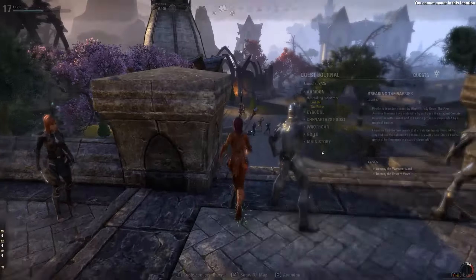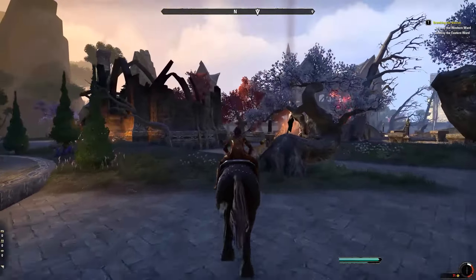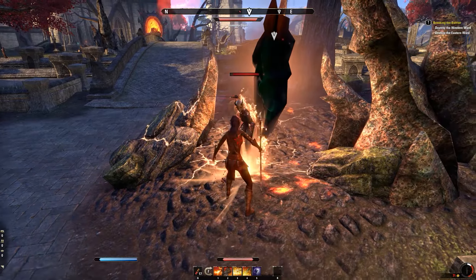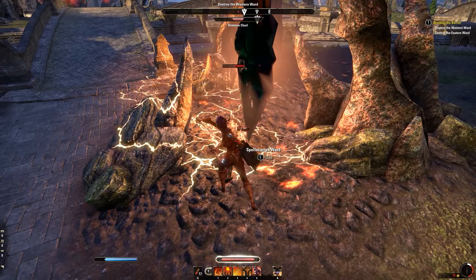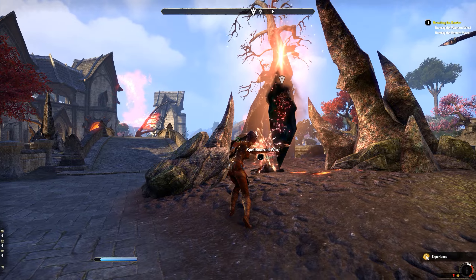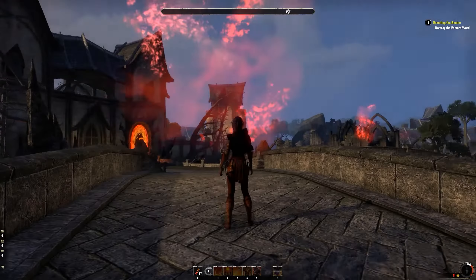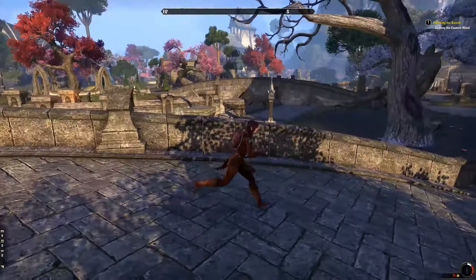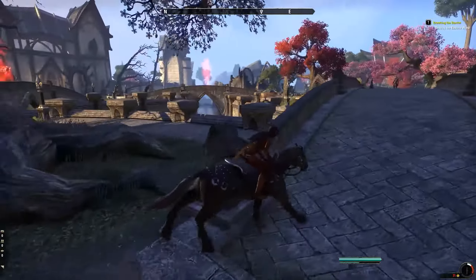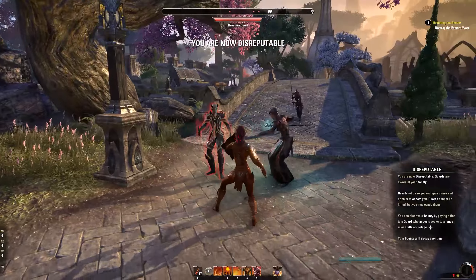Someone just honked their horn. Let me get my horse up and running. Spell-scarred ward — don't attack me, dirty Daedra thing. Backing up, can't be that close apparently. Oh, am I blocked? I'm not allowed to go that way — let's go around. I guess that's why we're disabling the wards, because no one thought of climbing the wall. That would just be the worst idea ever.